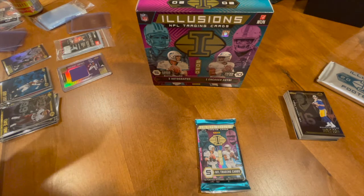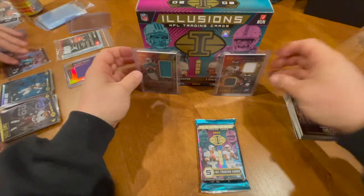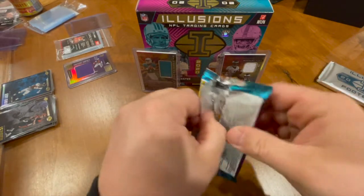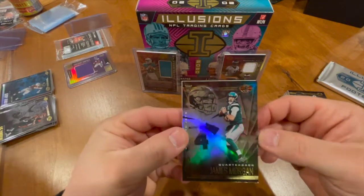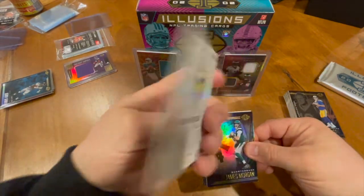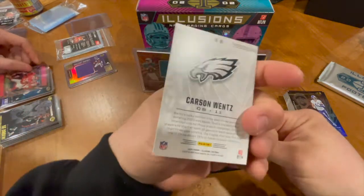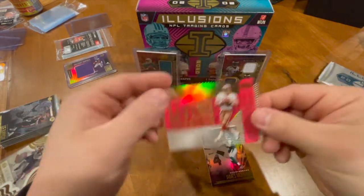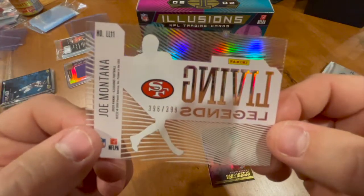Very nice opening so far. We are on our last original pack — see if we can maybe pull another auto, get three total. We got a James Morgan — yep, it is, pulling from the back. An Adam Thielen — got a base of him already. A Carson Wentz — good luck Indianapolis Colts, you can have him. A Living Legends Joel Montagna, numbered 396 of 399.